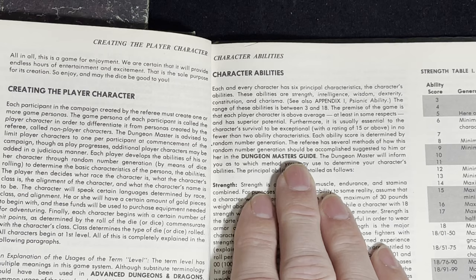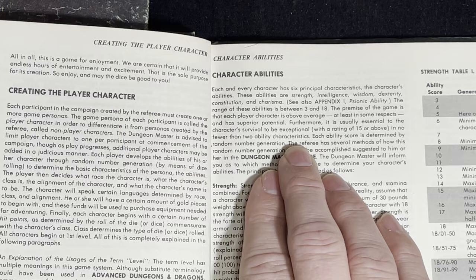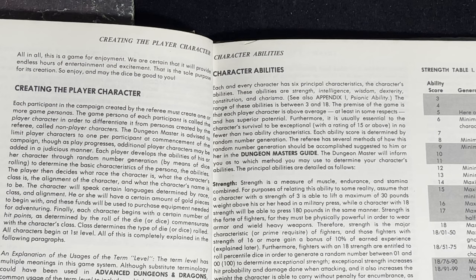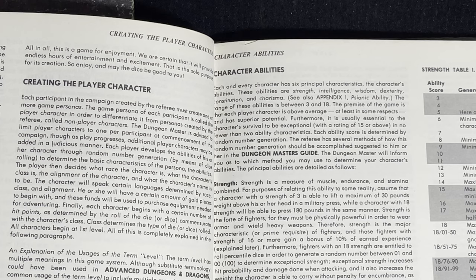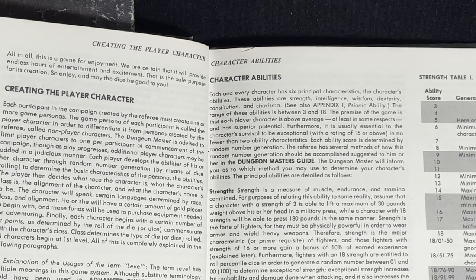However we decide to roll the dice, we'll have to keep in mind that we want at least a couple of 15s to have an exceptional type of character. Not to say that a more average character isn't fun to play, but having a little bit of exceptional ability in your prime characteristics is always fun. Playing a perfect character with all 18s would be boring. You often run across somebody online or in person who brags about rolling all 18s, and I say, good for you — now what did you roll for your actual character? That just sounds boring.